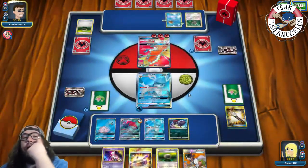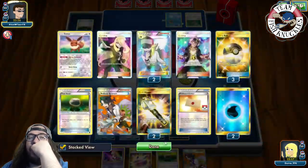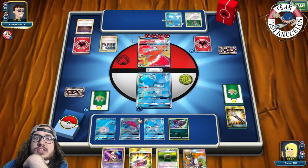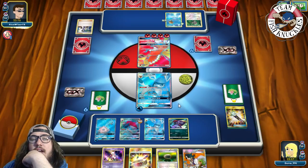Next turn if we find a DCE and start swinging, that's essentially all we need. We haven't played a single Aqua Patch yet. Opponent attaches Fire energy active and needs to find a Choice Band. They Sycamore, discarding Kiawe and a Fire energy. Does he find a Choice Band? Mewtwo could actually take a knockout here — 20, 40, 60, 80, 100, 130 — Mewtwo could be really promising in this matchup.